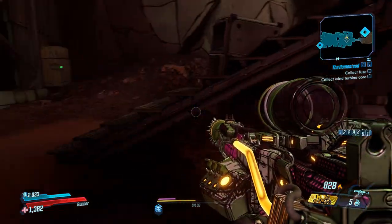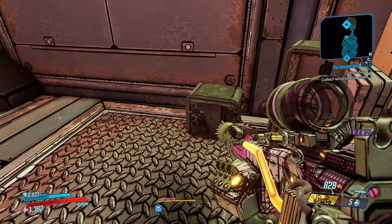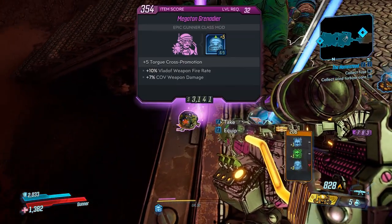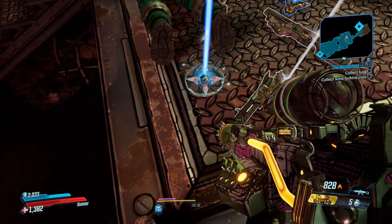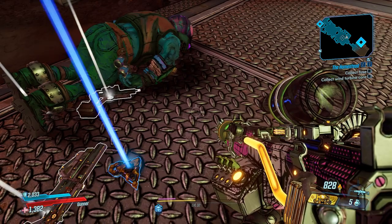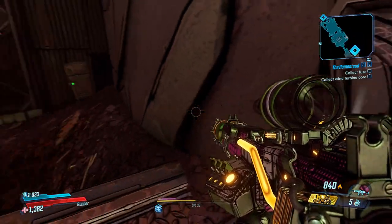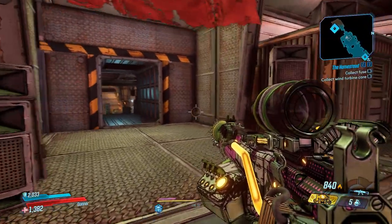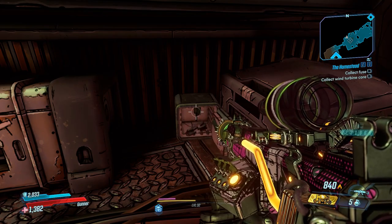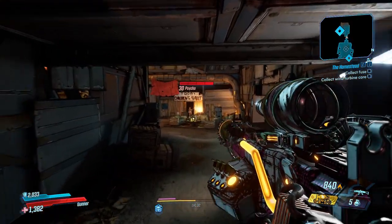We've got stuff up here to grab. I see money. Let's grab all the loot. Anything good here? It's purple. I don't know if it's as good as what I've got. Let's grab that stuff. This is a shield — nah. We've got a loot band in here, get everything out. We can always use more money. What do we got back in here? What in the hell? More? More shotgun tanks.